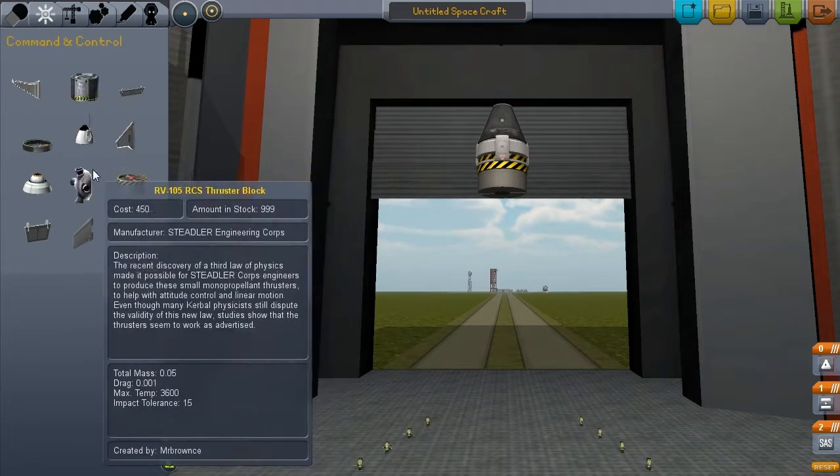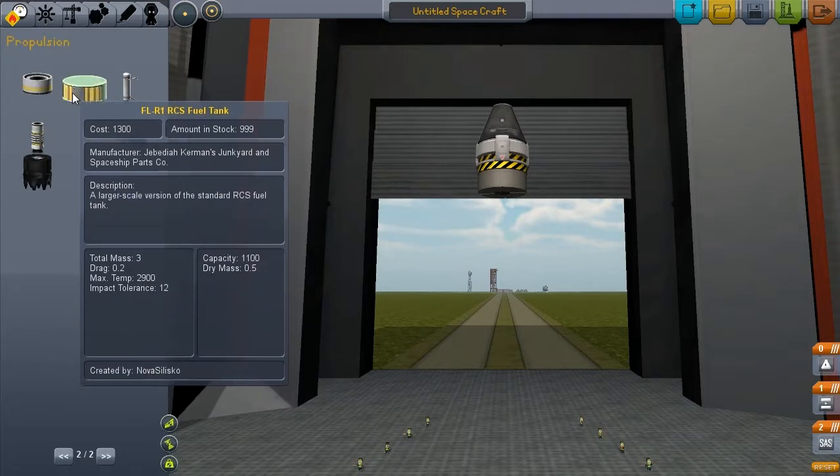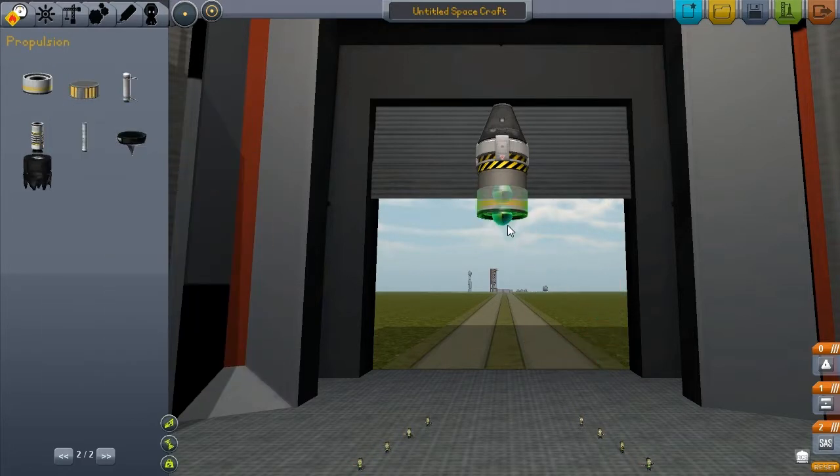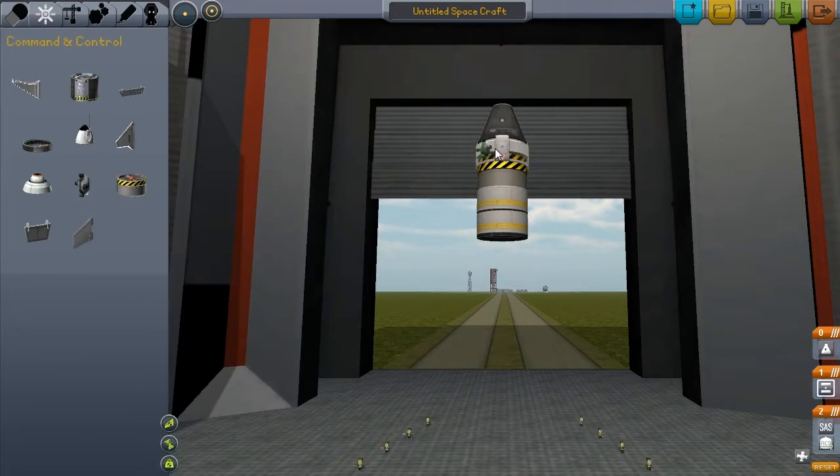We will also need some RCS. If I can find it - it should be on page 2. Here we can see some RCS tanks. The RCS tanks - I'll show you - they are these little thrusters. You put these on your ship and it just puts out a little bit of thrust to turn it and pinpoint it to where you want it to go.